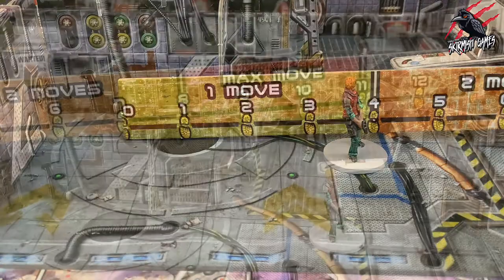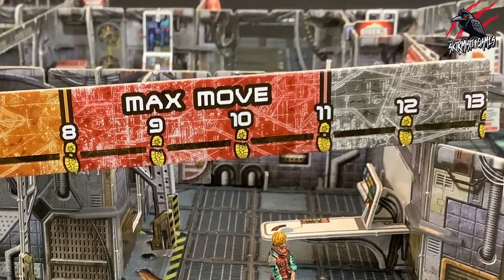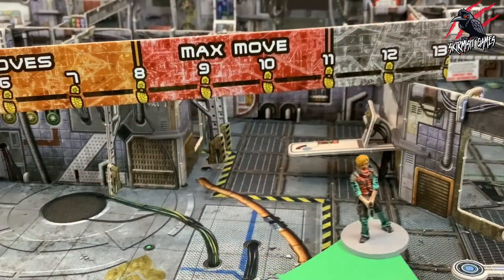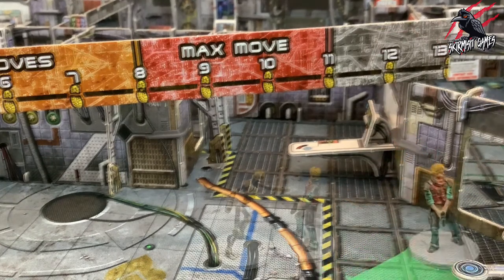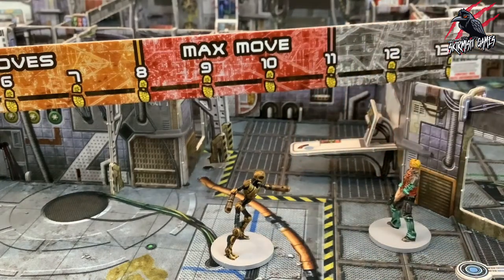When a character takes a move action, they can move up to 4 inches as marked on the ruler, measured from the edge of their base. The maximum move is 11 inches. No matter how many actions a character spends moving, and no matter what abilities they may have, they can never voluntarily move more than 11 inches in a single round. They may still be knocked back by an enemy or moved involuntarily by an effect.